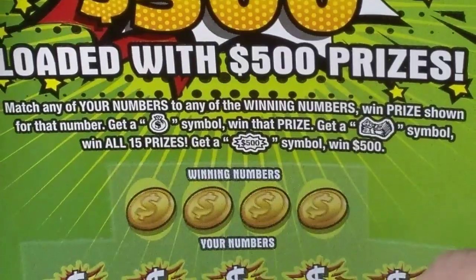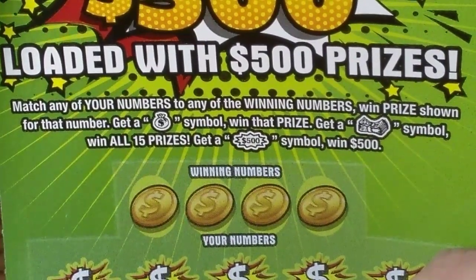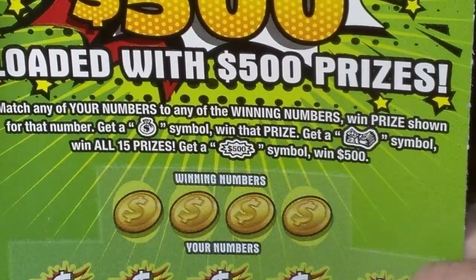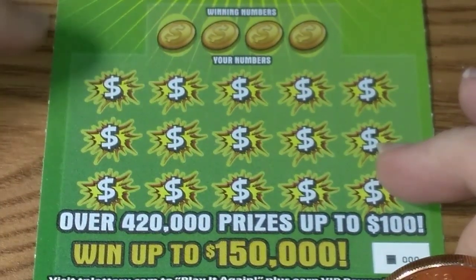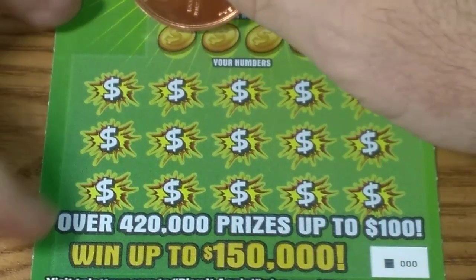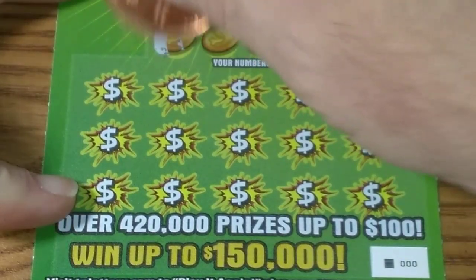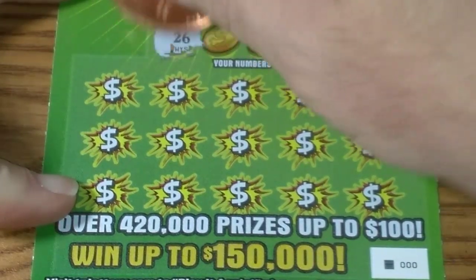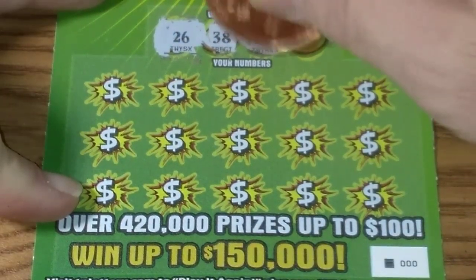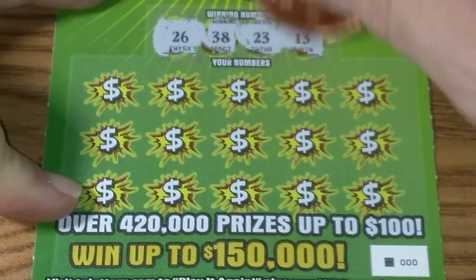Moving over to the HIP 500s. This ticket here is a matching numbers game. Get the money bag symbol, you win the prize. If you get a stack of money, you win all 15 prizes. You get the $500 burst, 500 bucks. Winning numbers: 26, 38. This is ticket 000, 23 and 13.